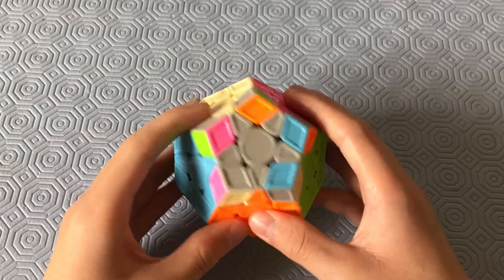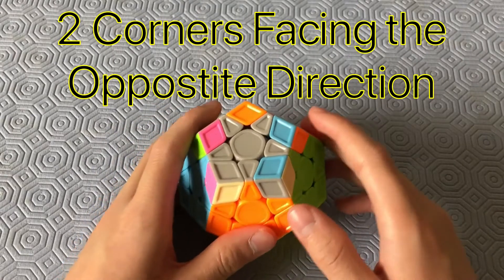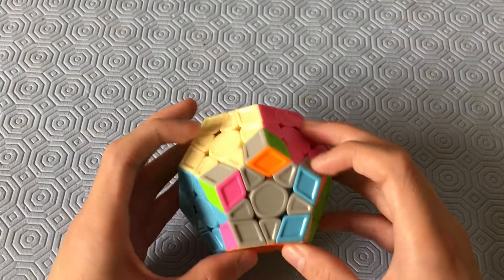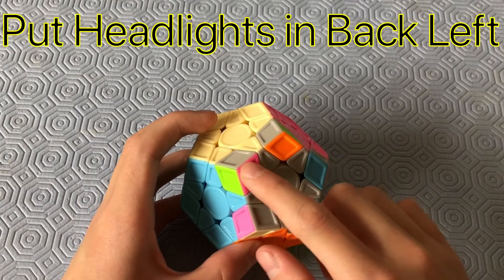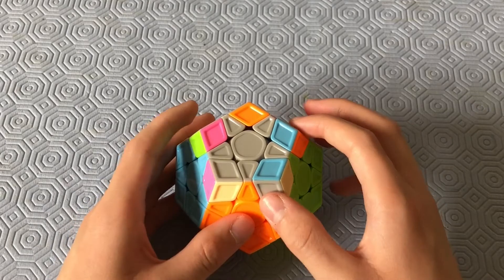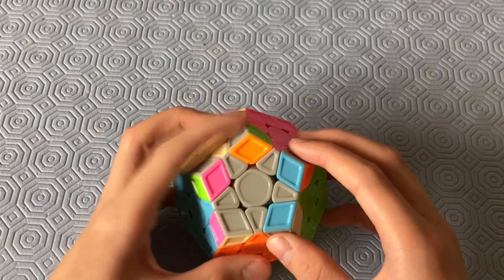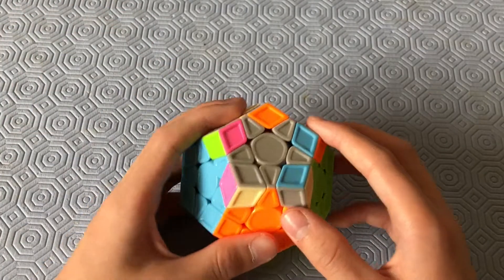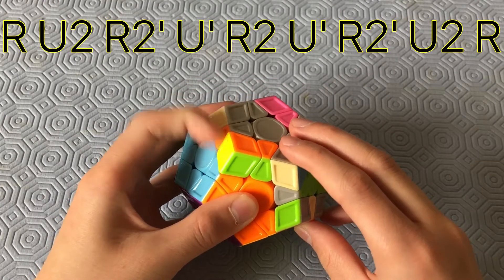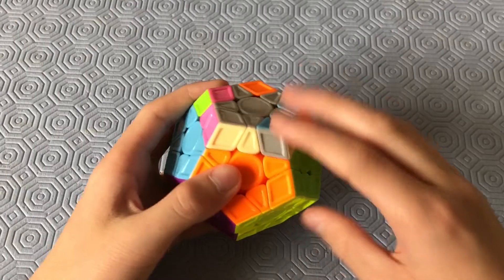Now this case actually is a Pi case. It has headlights and two corners facing the opposite way. Put the pair of headlights into the back left facing the back left. Because of the corner arrangement, you have two different algorithms for a Pi case. After setting up the headlights and two opposite corners, do: R, U2, R2', U', R2', U', R2', U', R'.